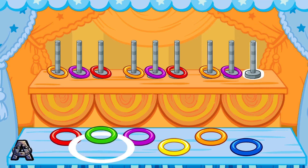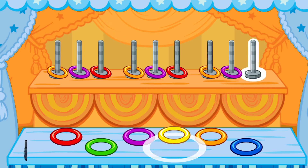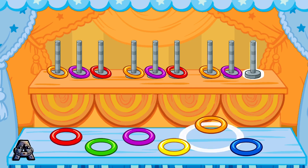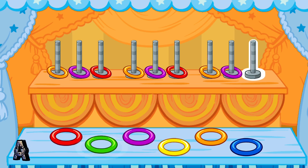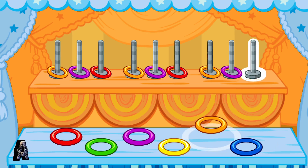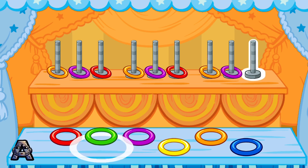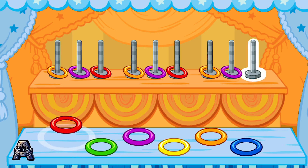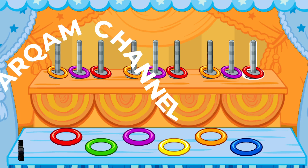Green... purple... yellow... orange... blue... orange... yellow... purple... green... red... blue... orange... yellow... purple... green... red. Wow! The next color in the pattern is red. Oh boy, you're a super ring tosser! Yeah! Thanks for your help.